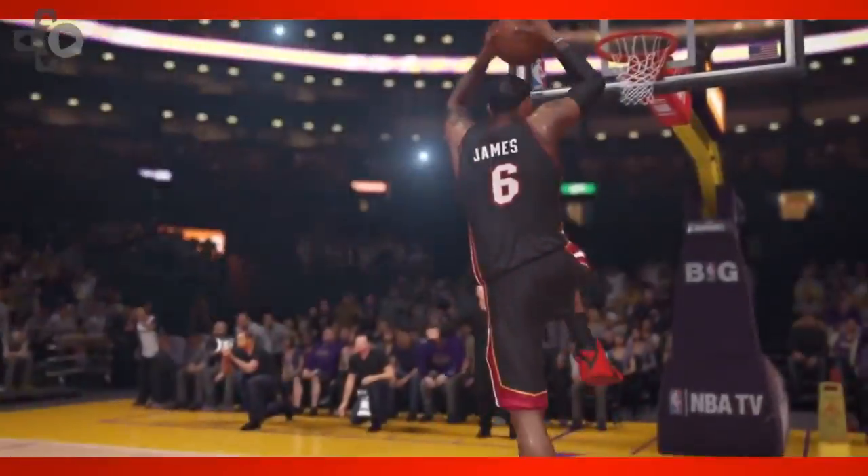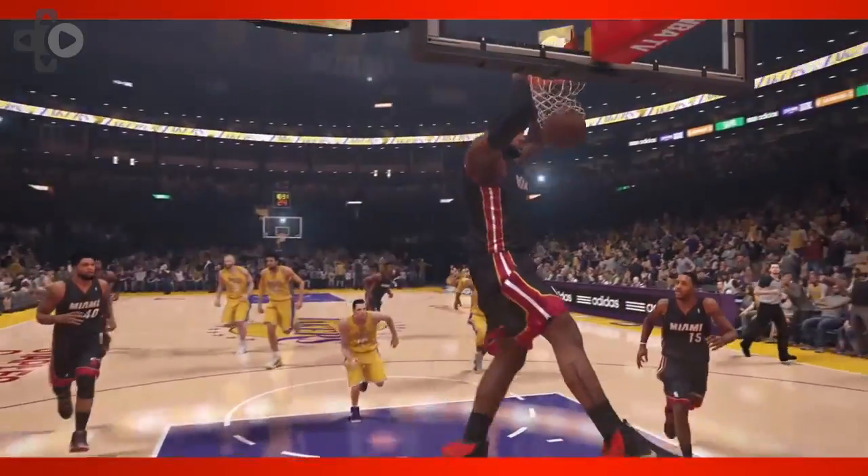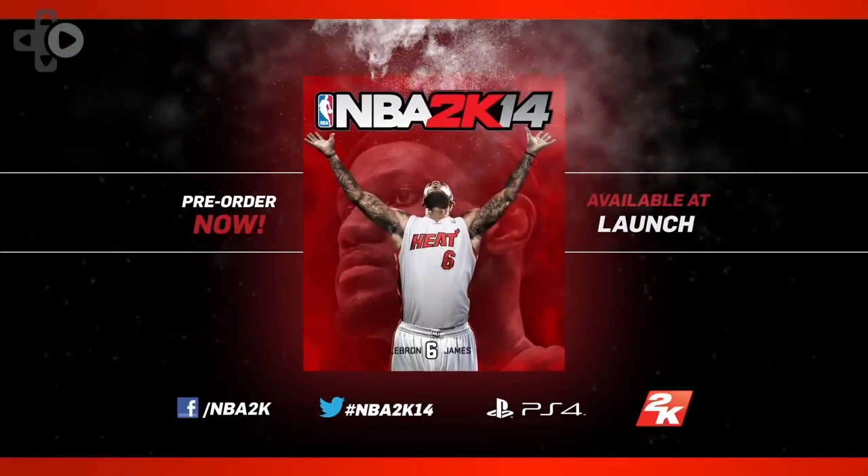We have this new technology called Animationship. We did a presentation where we showed six different jump shots from Kevin Durant, and because they were in six different situations, they were all slightly different. So you never see the same animation played in the same exact way anymore.